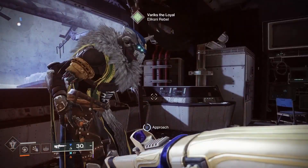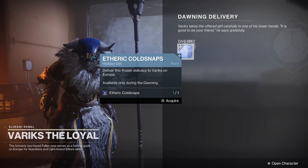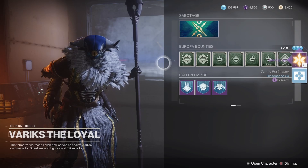Completing the 4 additional triumphs will gild the seal. If you don't know what title gilding is: once you complete the seal, some seals will offer a few additional triumphs to complete before the season or event is over, and it will give you the orange version of the title plus a little tracker showing how many times you've gilded the seal.